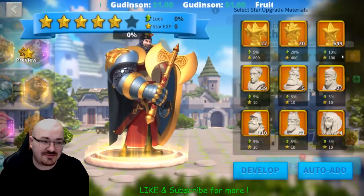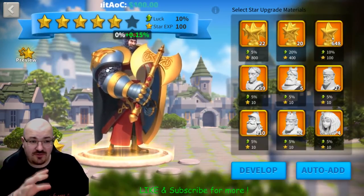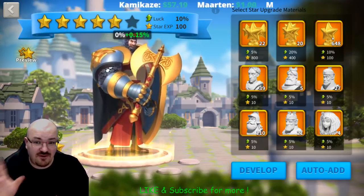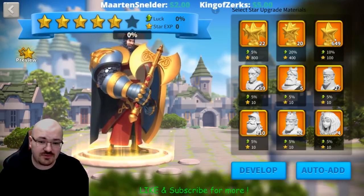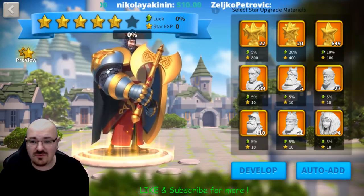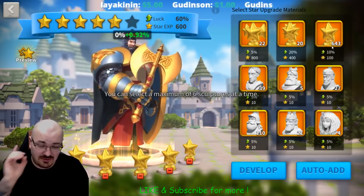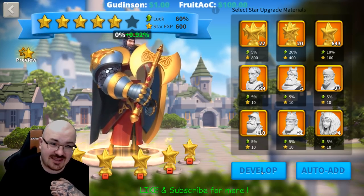Now let's get into six star — let's do this part as well. So this is the star I was talking about: from four to five you need about 150 of these, and from five to six we are going to find out. We have 649 — I'm just going to pop the normal ones, not the special ones. I'll keep the special ones for another time since I have 649 of these. Let's develop.